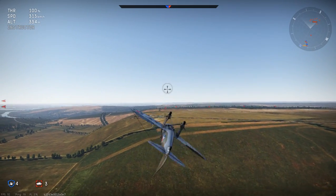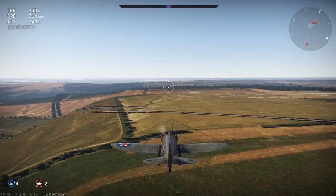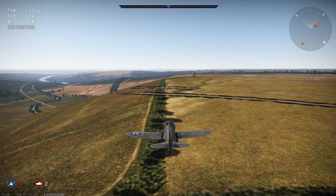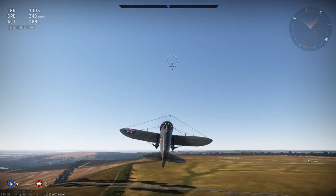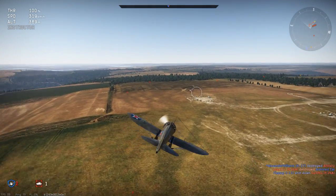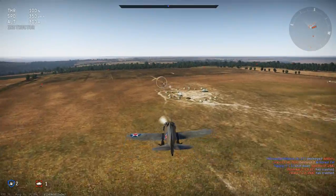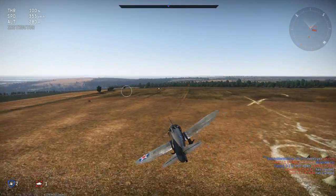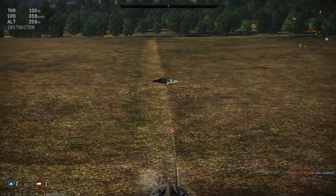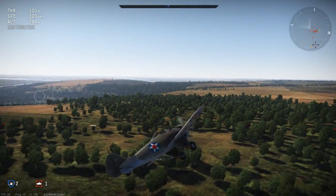I think the graphics are pretty good for the planes and stuff — the gun animations. But the ground isn't the best, because it's made to be shooting from far away, not right next to it. You're supposed to be up in the air. But if you look close enough, there are actually tiny little people on AA guns, which is kind of funny.